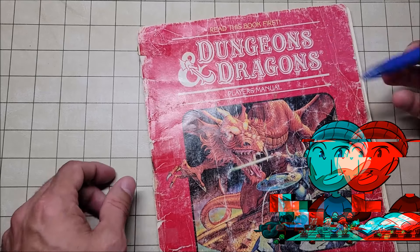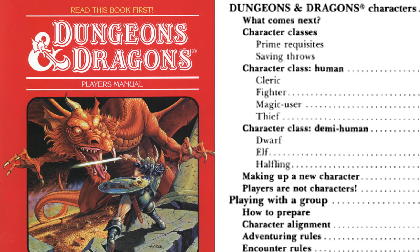In BECMI or basic Dungeons and Dragons, the Red Box D&D set has seven playable character classes. Four of them are human: the cleric, the fighter, the magic user, and thief. Three of them are demi-human: the dwarf, the elf, and the halfling. In BECMI or Red Box D&D, there are no races, only classes.